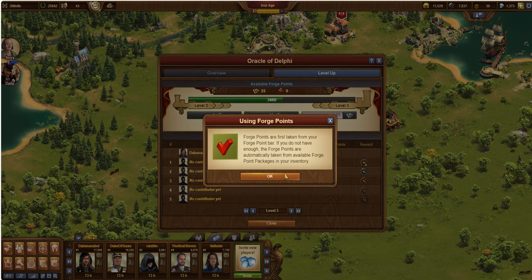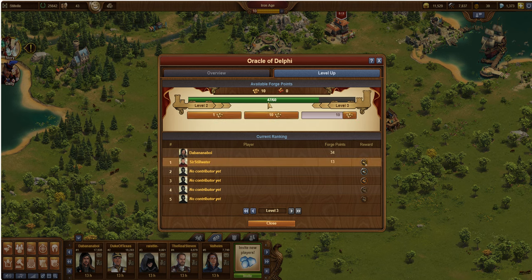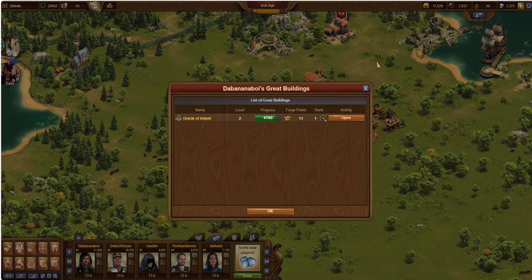Okay, so I go ahead and take it. Here it's telling me the first time I'm using forge points on a great building. Forge points are first taken from the forge point bar, which is up here, and then if it needs any more, it'll reach into my inventory to get those. So now you see 47. If somebody contributes the remainder, the 13, the best they're going to do is come in position 2 and get 10 forge points. But in this case, I'm going to get 15 forge points, 33 metals, and a blueprint when this levels. So my forge points are tied up. A very important note is those 15 forge points, when they come in, they're going to go into my inventory, not into my forge point bar. That is very important because once you hit 10 total or above in your forge point bar, you no longer pick up your 1 per hour.